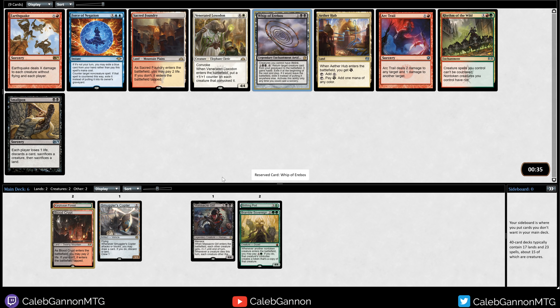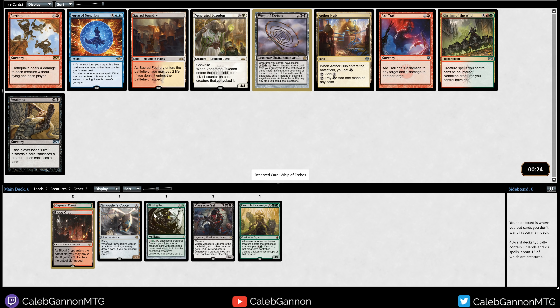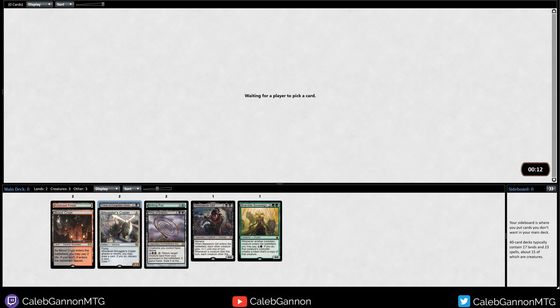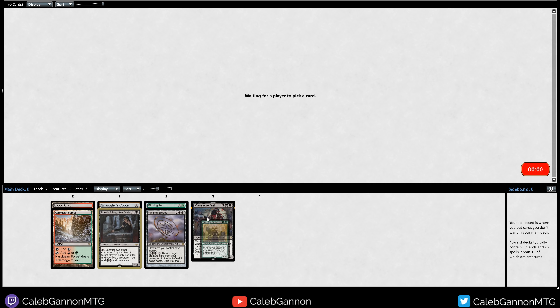There's a Whip of Erebos. That's actually pretty nice in this format because your life total is very relevant. Comboing that with Birthing Pod and Bramble Sovereign gives us a way to pod into creatures, then whip creatures back — this could be kind of sweet. We have Priest of Forgotten Gods, which is also a good combo with Whip of Erebos. We have Glint-Sleeve Siphoner or Leovold. I think I like the Priest-Whip synergy, so I'm just going to take that. Maybe Bramble Sovereign is just something we keep in the pod, because getting two Priests would be good too.